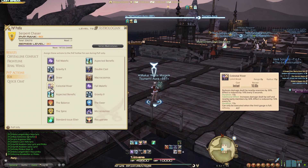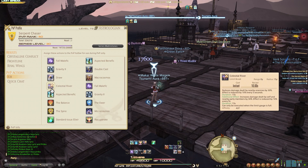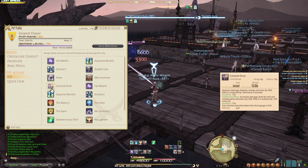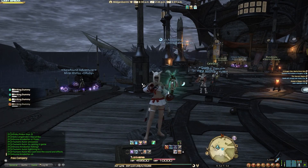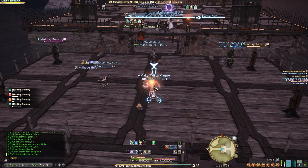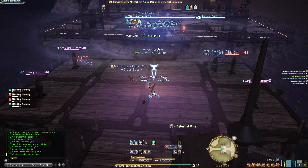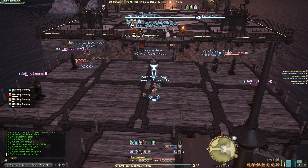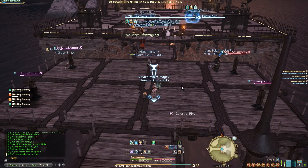Last but not least, your limit break: Celestial River. It reduces damage dealt by nearby enemies by 30%, with the effect reduced by 10% every 5 seconds — so three stages total. Additionally, it increases damage dealt by yourself and nearby party members by 30%, also reduced by 10% every 5 seconds over three stages. Astrologian's limit break has a cooldown of 1 minute and 55 seconds. It's a large AOE — you cast it in the area, it applies stacks to you, damage increases each stage, then they start falling off.